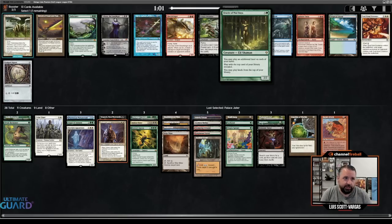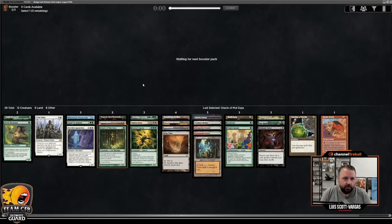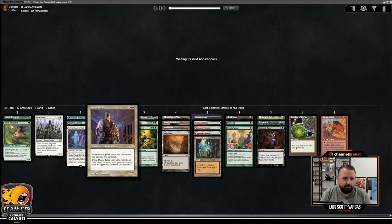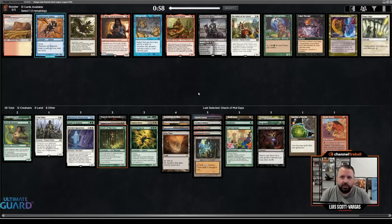Oracle of Moldiah — I will take that one too, over like Liliana. Tropical Island doesn't even do anything for me. That was a tough pick — Palace Jailer versus Prismatic Vista versus Ren and Six. If Ren and Six doesn't wheel, I would kind of wish I'd just taken Ren and Six, but yeah, what can you do?